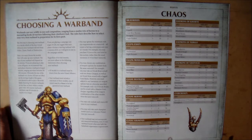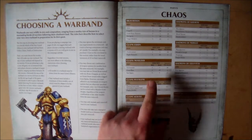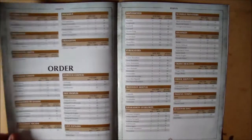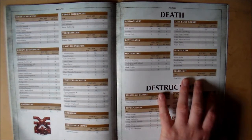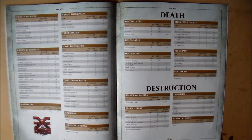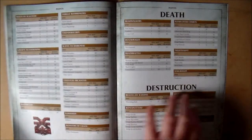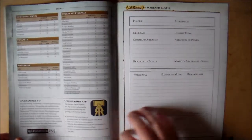You could take a single rat ogre running around, or two separate ones where they don't have to be in a unit. They can take one giant rat - I think that's brilliant. Everything here has a minimum of one, not two. I was also looking at Destruction - I might make up a warband for my Ogres. Looking at Chaos Blood Bound, you have your Slaughter Priest and a Khorgorath - he's only 16 points, that's pretty cool. Then at the end you get your warband roster sheet.